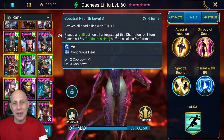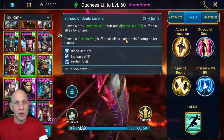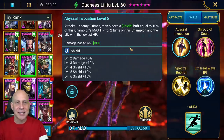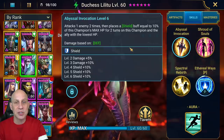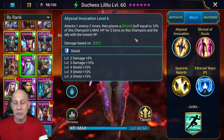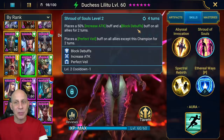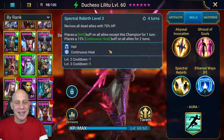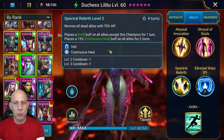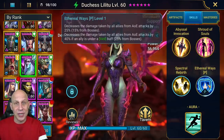She has Skill 3 that revives all allies at 70% HP, places the Veil buff on them, and gives them continuous healing for two turns on a four-turn cooldown. The block debuffs is two turns on a four-turn cooldown as well. Her Skill 1 attacks one enemy two times, then places a shield buff equal to 10% of this champion's max HP for two turns on herself and the ally with the lowest HP. It's not a huge shield but it helps, especially when she's covering everybody. She can only cast the revive skill if somebody dies — unlike Arbiter, who can cast her skill four when nobody's dead for the speed increase. But all in all, she is a pretty cool champion.